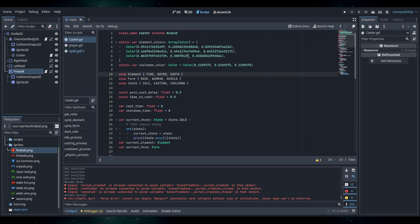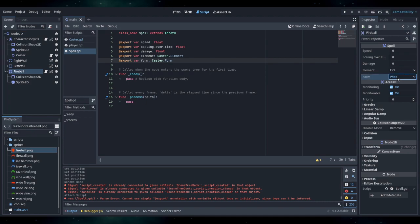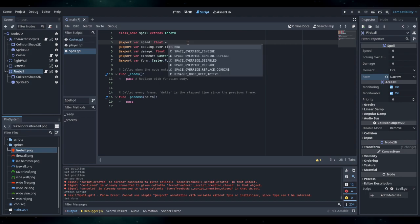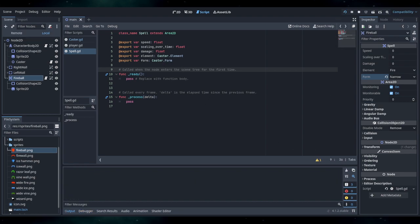So for yeah, okay. Element — we can do caster.element.element. Do you work? Holy cow. And then export var form. So now for fireball we can set fire narrow. What? Spell on line three — oh that's fine. I think that was an old error.